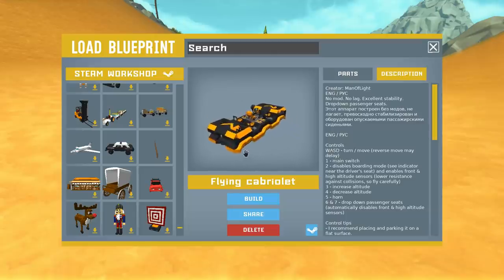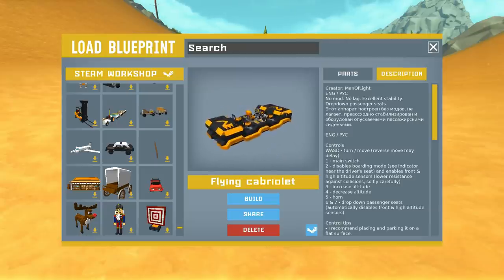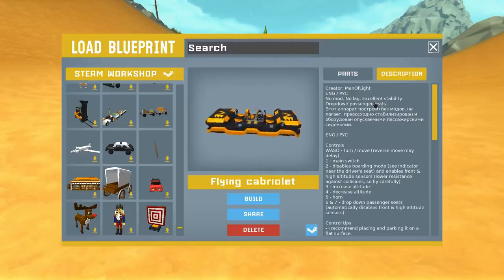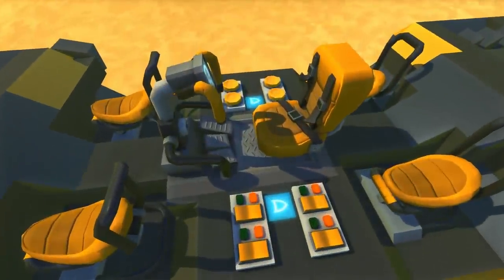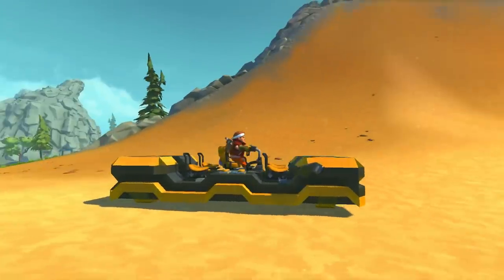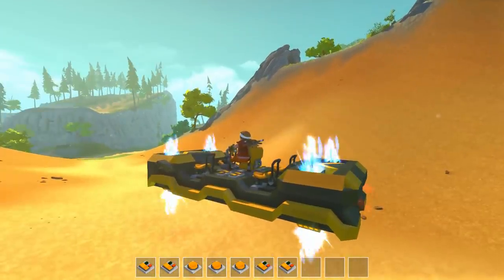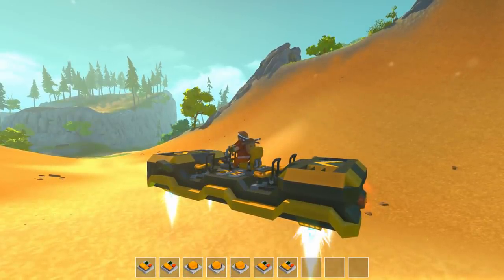Next up we've got this really cool looking flying cabriolet. A cabriolet means it's a convertible — as you can see there's nothing on top. This was created by Man of Light — no mods, no lag, and excellent stability. This is the driver's seat. It's like an interesting concept vehicle in terms of design. Let's press one — whoa! I thought I was about to go flying into the air, but we're actually just hovering right there — wow, that's nice and stable.